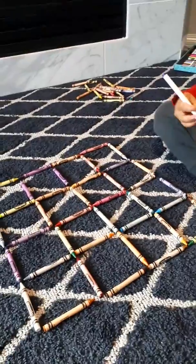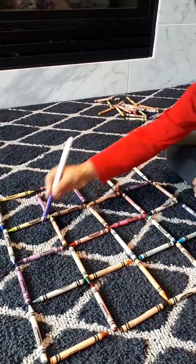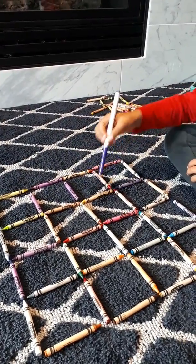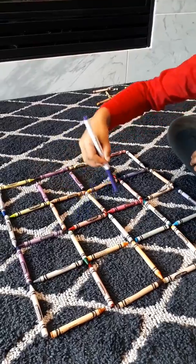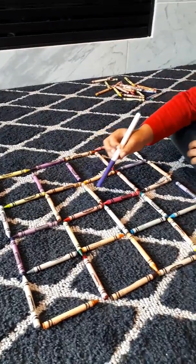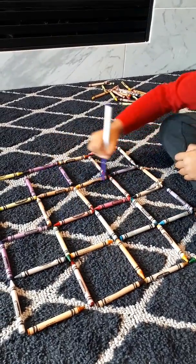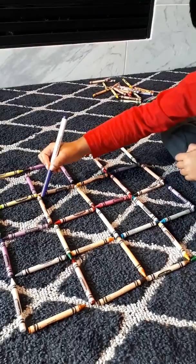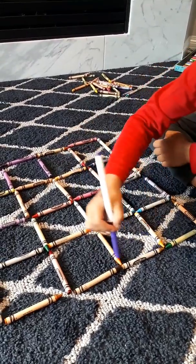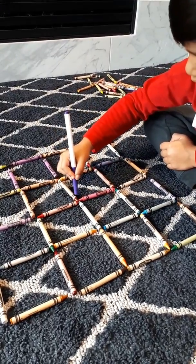How many squares are here? 1, 2, 3, 4, 5, 6, 7, 8, 9, 10, 11, 12, 13, 14, 15, 16, 17, 18, 19, 20, 21, 22, 23, 24, 25.